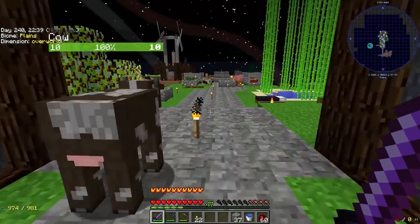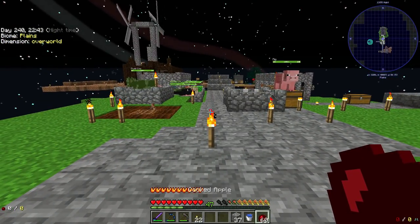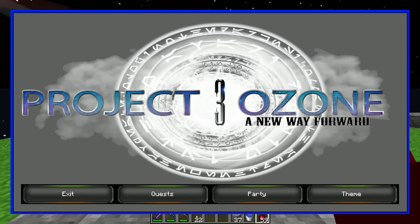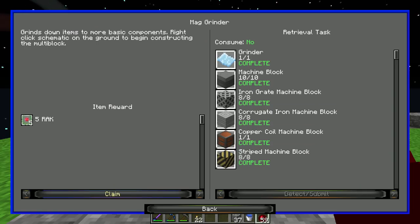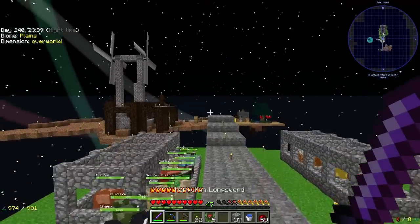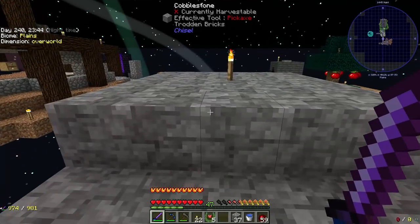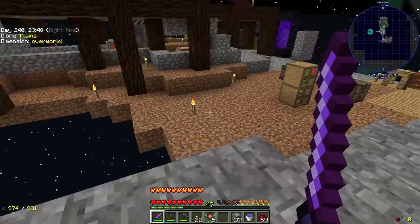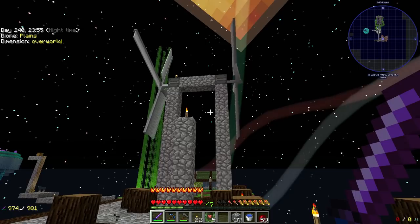I completed one quest that you were probably anticipating: the mag grinder — we get five racks for that. What we're going to be doing today is playing with our ore processing system; I meant to do that last episode but didn't get to it. Over in this area I started sketching it out with spruce wood, but I don't know if it'll stay spruce — it'll probably end up taking more of a factory-type look.